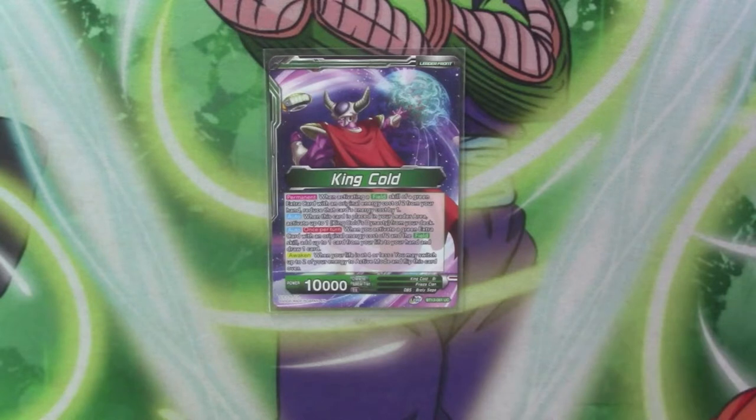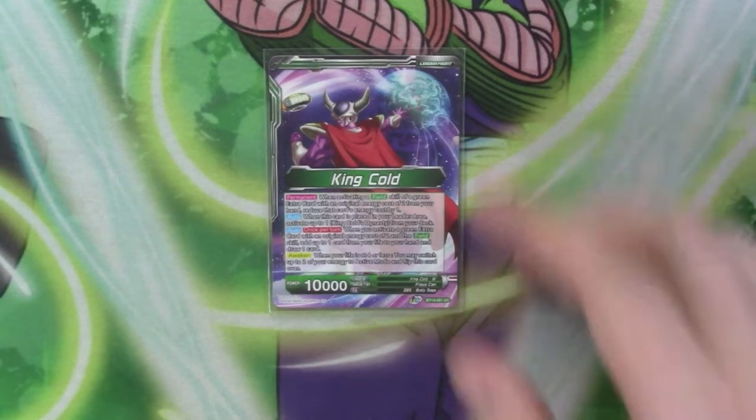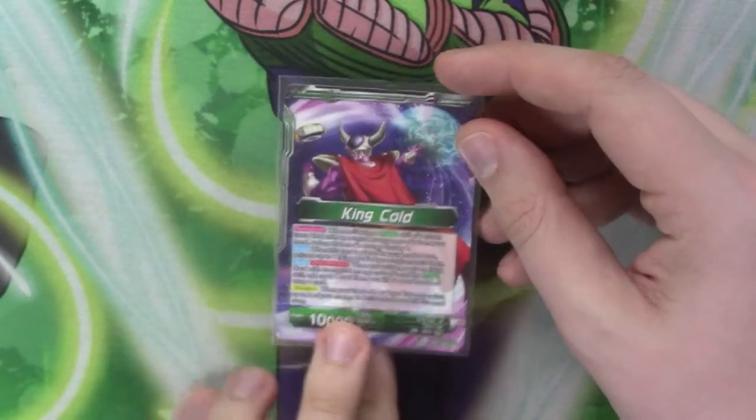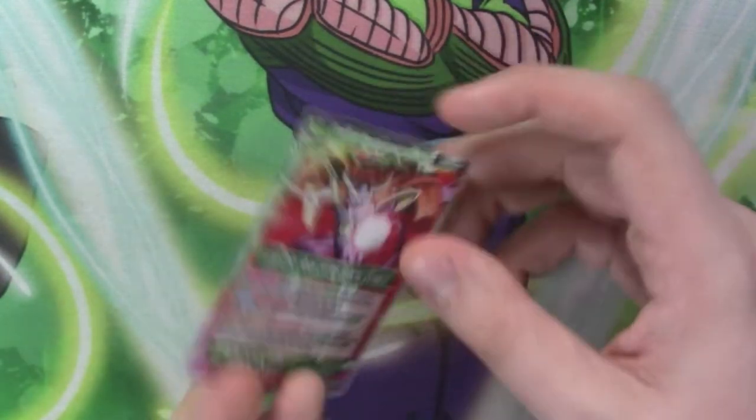Its other auto is: lots of times when you activate a green field with cost 2, you add up to one card from your left hand and draw a card. So you get a self-awakening skill by playing the field. And then if you're on 4, you get 2 energy back and flip them over.